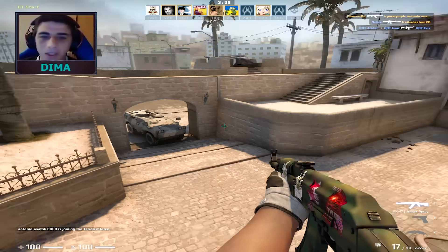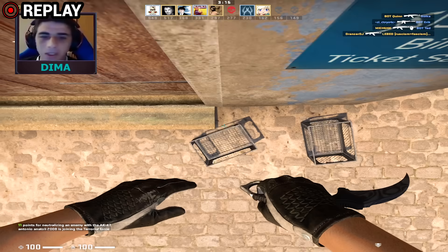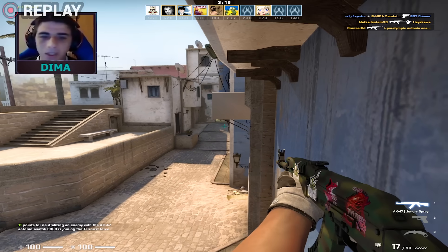Dima underscore wallhacks with multiple pixel walks on Mirage CT spawn, executed on an almighty deathmatch server. You can do it wherever, but prefer non-official games, as you can get banned for using pixel walks in official matches.